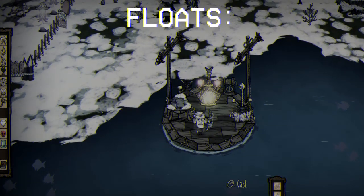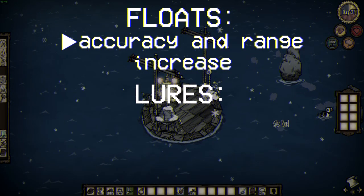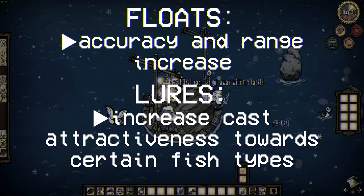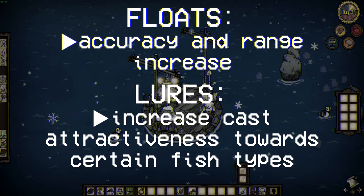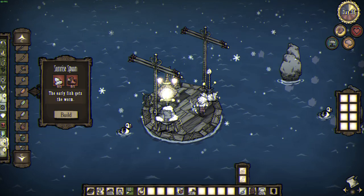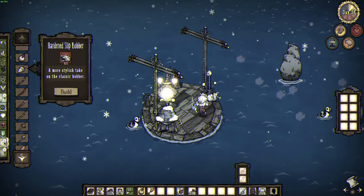The first type are known as floats, which increase the range at which a line can be cast and the accuracy of every cast. Lures are the second type, and range from simple bait to advanced lures used to increase the attractiveness of your cast to certain types of fish. Floats are only consumed when the fish escapes, and otherwise have infinite durability. The most basic float is a stick, giving tiny accuracy and range bonuses, and the most advanced ones are made from blueprints dropped by the Malbatross or Moose Goose, giving the greatest bonuses.